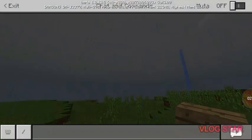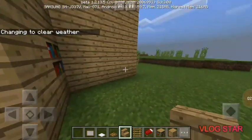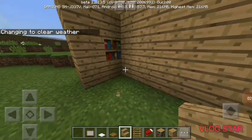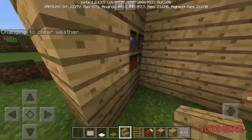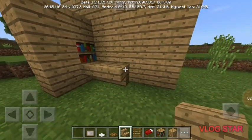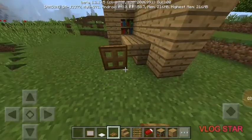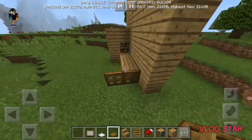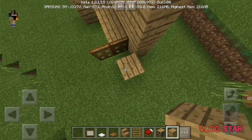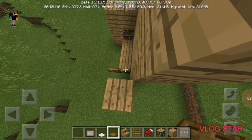Rain right in the middle of a video — hold on, changing to clear weather. Now as I was saying, you're going to take any block of your choice and just place it upside down like this, and then this and that. And then you're going to want to go like this and that.